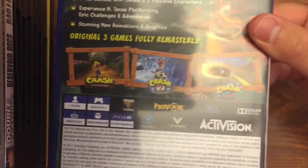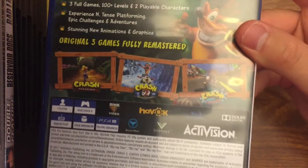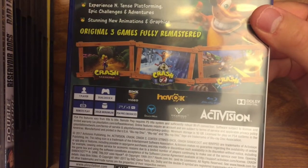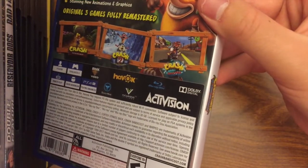Three full games, a hundred levels, two playable characters, platforming, new animations, graphics — a little more extra detail there. There's Coco running from a boulder — she's fully playable in all three games, as E3 2017 told us. Crash on the polar bear and Crash on a motorcycle.